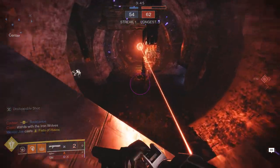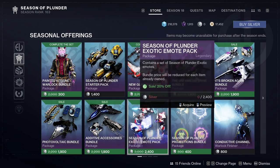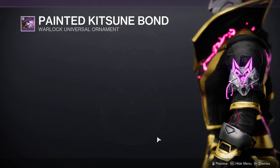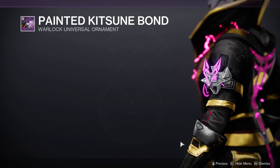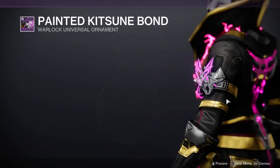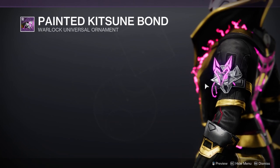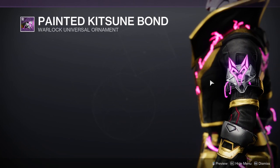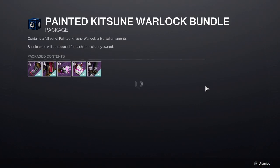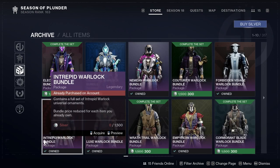Let's look at the bond real quick. The reason I rarely pick up bonds for warlocks is because most of the time they're boring. This one looks okay, but I was just like — I don't want to spend 1200 Bright Dust for this. It's not like I saw it and thought 'oh my god that's so cool.' It probably changes color which is cool, but if I really want it in the future I don't mind paying three bucks.